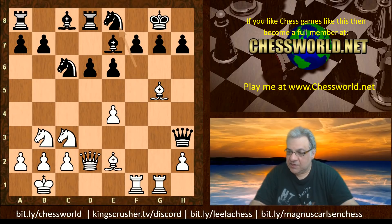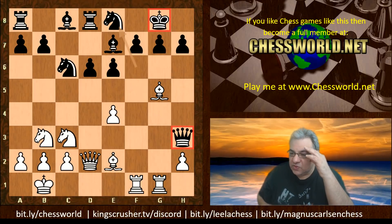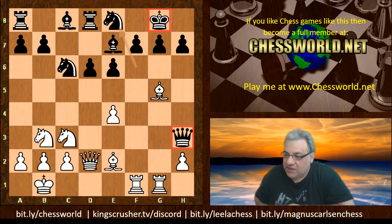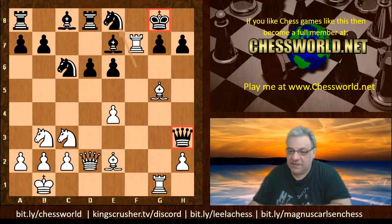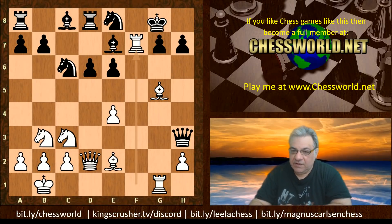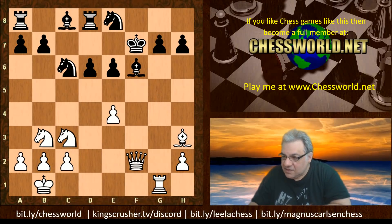Can you see what White has here? There's a really fine tactical shot based on both the King and Queen positions. Give yourself five seconds. Okay — Rxf7, believe it or not, with the idea of Bishop g4, trapping the Queen. The Queen has no squares, there's check using the f-file, and then White wins the Queen. Really interesting finesse.